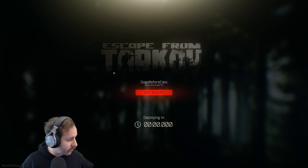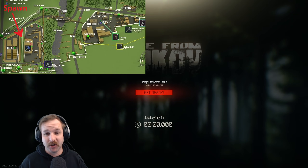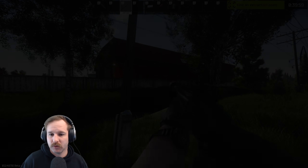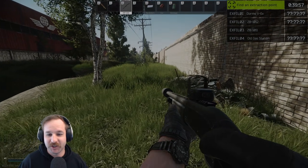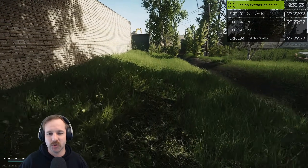Into the next raid we go. Same strategy as last time if possible - go straight for the dorms unless we get like a really whack customs spawn, which is kind of like this. We could really try something here.